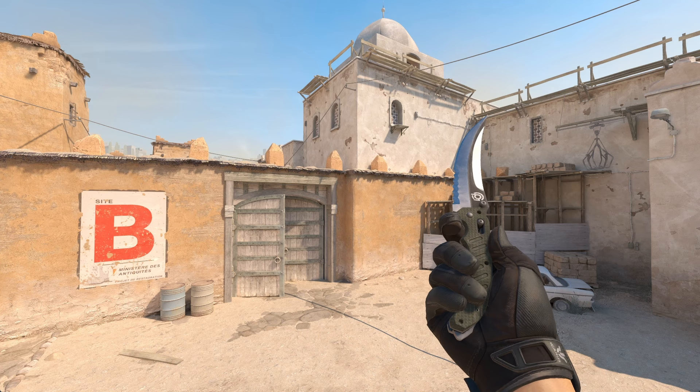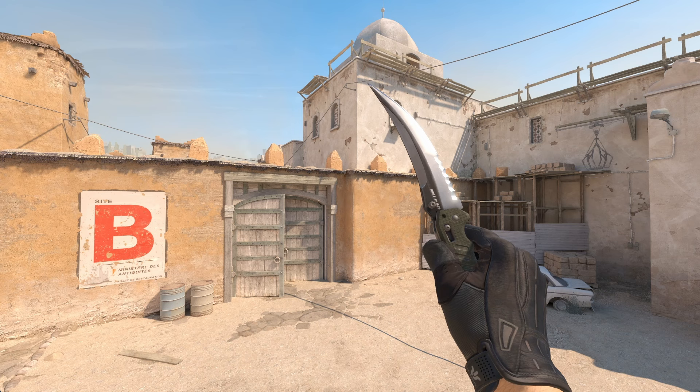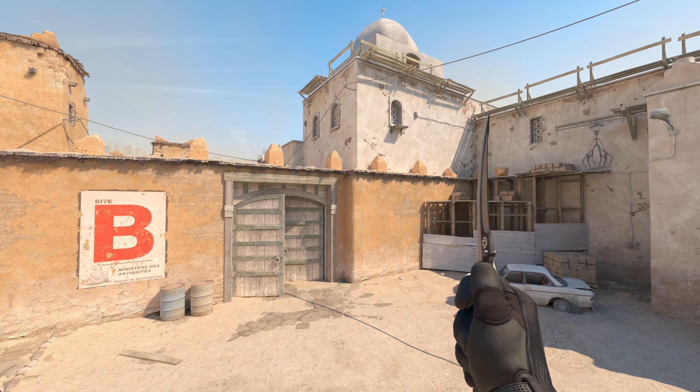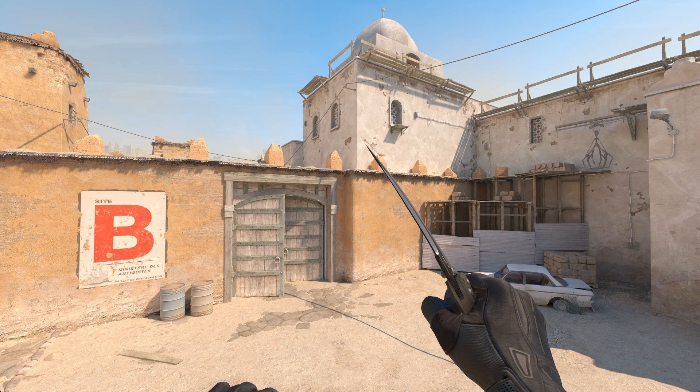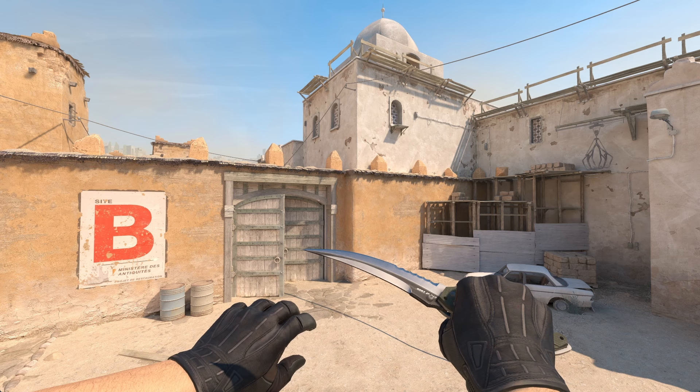The Flip Knife is a fairly mediocre knife as the community sees it, with a nice pullout animation but not much else, and it has a long swept blade that realistically wouldn't fit when folded. Back in the day, AWPers would use them, because after getting an AWP kill you'd quickly switch between your knife and then back to your AWP, so having a knife with a nice pullout animation would look much better. Nowadays though, Flip Knives aren't really sought after, and a vanilla one goes for around $575. The Flip Knife was also the original default knife for terrorists, but just like the Bayonet, it was later changed to the default knife we know.